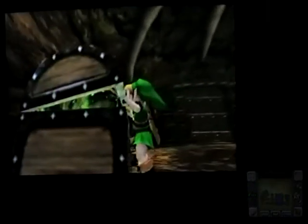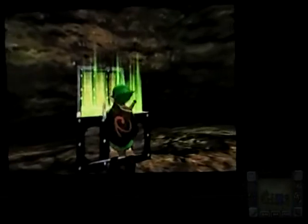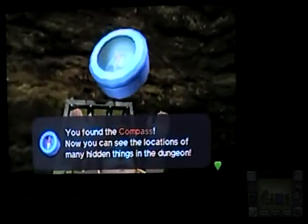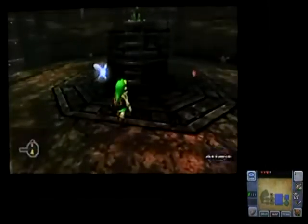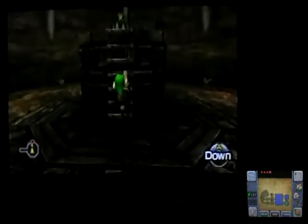Arr, mateys. Treasure — we got a compass. Now we can see the locations of many hidden things in the dungeon, like treasure chests. Well, primarily treasure chests, actually. But oh well. We're not going to spoil their fun.